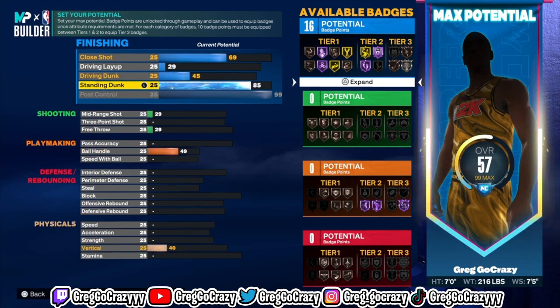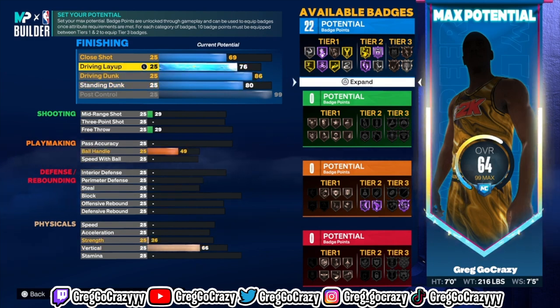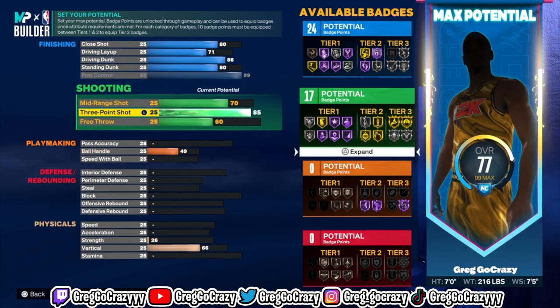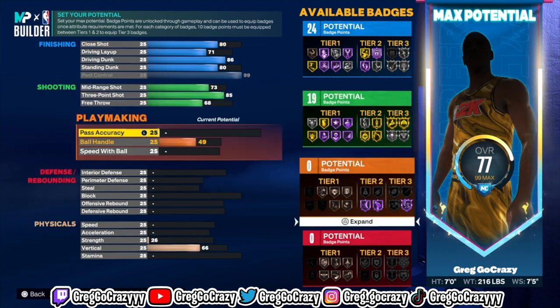In order to make this build that gets Hall of Fame Quick First Step and Unpluckable, you want to put the Pulse Control at 99. Really just copy everything you see on the screen. You're gonna have 24 finishing badges. The shooting on this build is good — you're kind of like a stretch big. You got an 85 three-pointer, you can work with that.